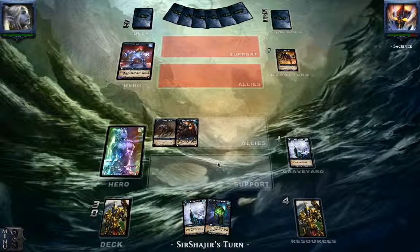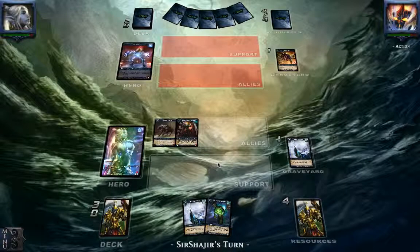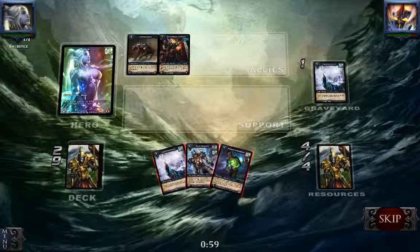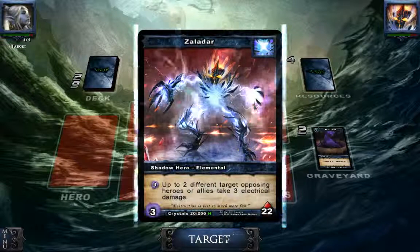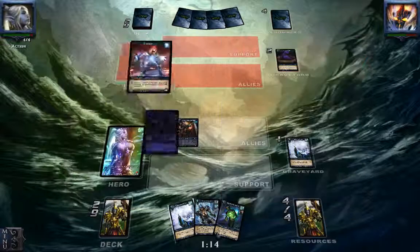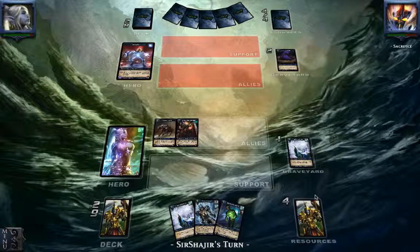Especially the big Sand Worm — the 2/5 creature that says all damage done to him is reduced by 2. That one is really a pain. So there comes a Shadow Fund. We'll be able to use this ability another turn. We'll just skip our Sacrifice and give him some more damage, taking him down to 18. We'll just keep this card in hand — we have no reason to play them yet or sacrifice anything. Just keep it in hand.